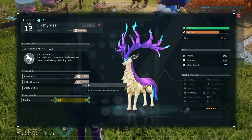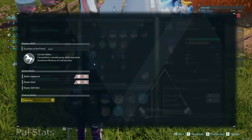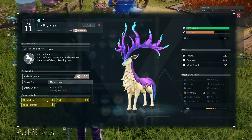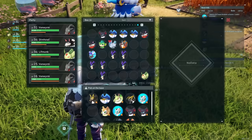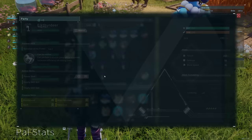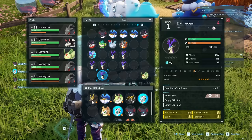I also want the deer to be great in combat. The Ichthyrdeer is really powerful at a high level. I want it to have the Ferocious skill, which increases attack by 20%, and the Muscle Head skill that increases attack by 30%. The downside is you won't be able to use it as a worker because it decreases work speed by 50%. So I have Muscle Head and Swift on one deer, and essentially you keep breeding pairs in the breeding pen to stack passive skills until you get all of them on one. I have a deer here with Muscle Head, Ferocious, and Swift.